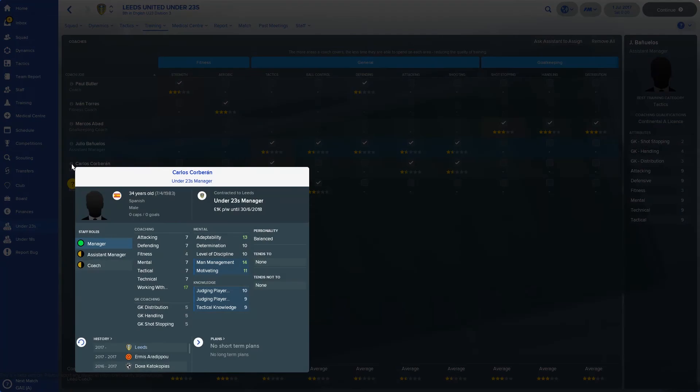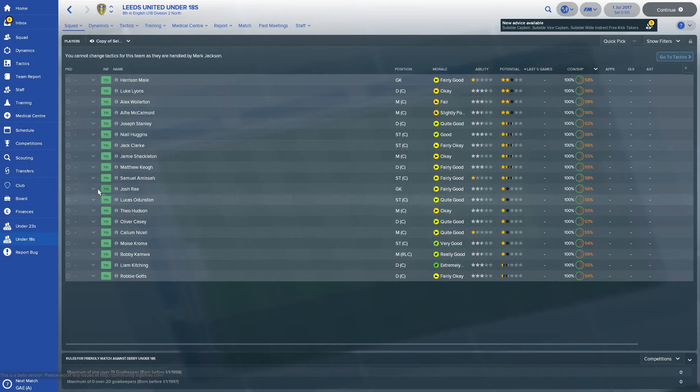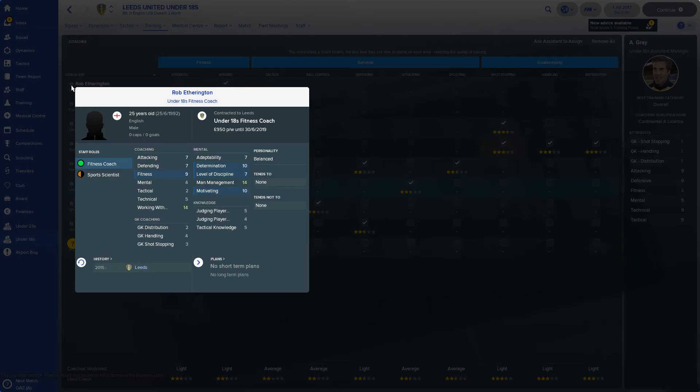Under-23s, the only person to look at is Carlos Corbin — Jeremy Corbyn's Spanish cousin. Working with youngsters is 17 — that's as good as it gets — but the actual coaching attributes are sevens across the board and fitness is four. On my save it's even worse: 7, 7, 5, 7, 7, 7 and then 11 for working with youngsters, so I've only got the grace of working with youngsters. But his mentals are pretty good on my end. It seems to be like that with quite a few of them — the main ones are roughly the same.